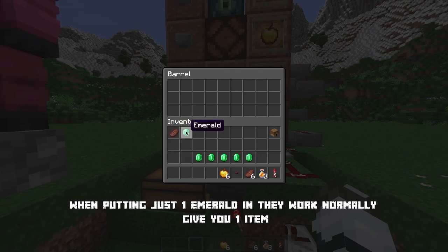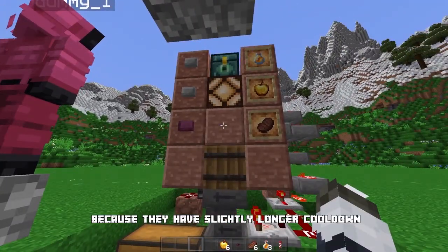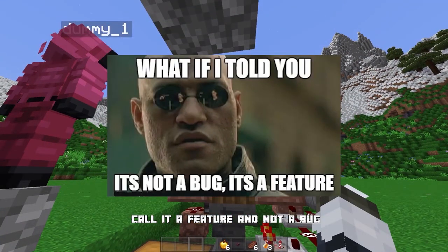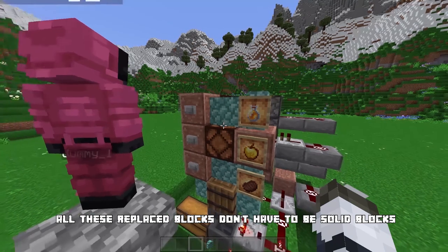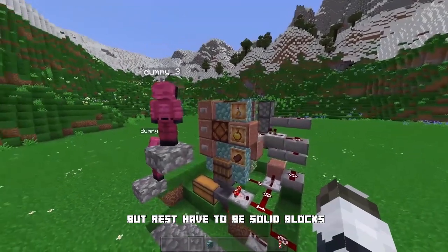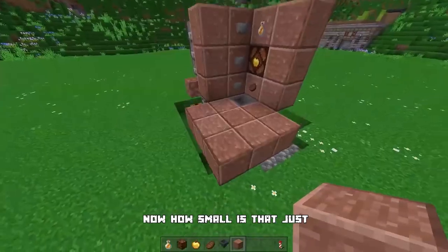With wooden buttons: if you put just one emerald in they work normally giving you one item, but if you put multiple emeralds in they give you two items because they have a slightly longer cooldown — you could call it a double purchase feature. All the decorative replace-blocks don't have to be solid blocks, you can use whatever you want, but the rest have to be solid blocks.